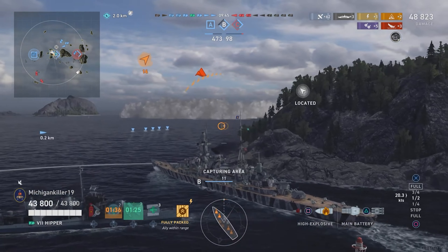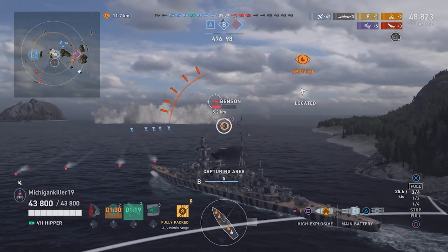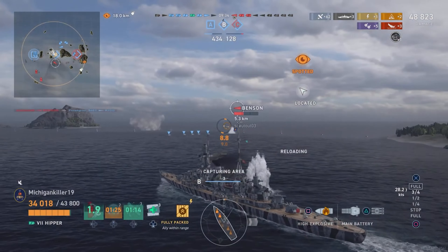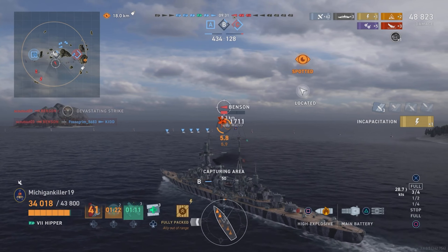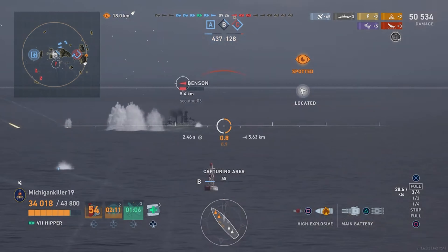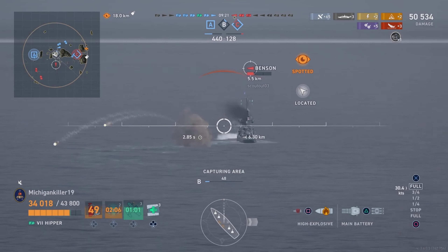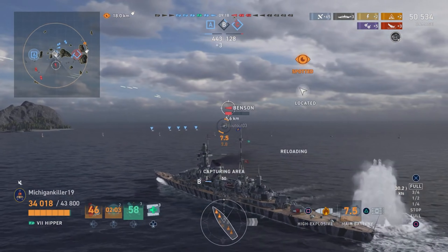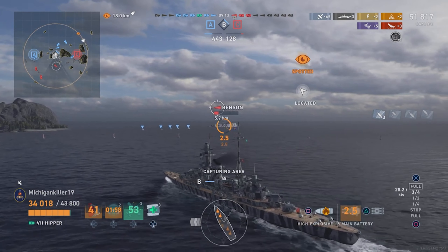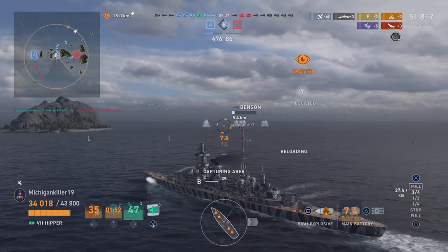We cause the friendly ship to get hit by a torpedo — unfortunately that was my fault. I was trying to go around him but he was reversing, so I went inside and he gets sunk by a torpedo. If we had gone around him, that most likely would have been us getting hit by two or three Benson torpedoes. Anyways, we are still in the game and hunting this Benson down.